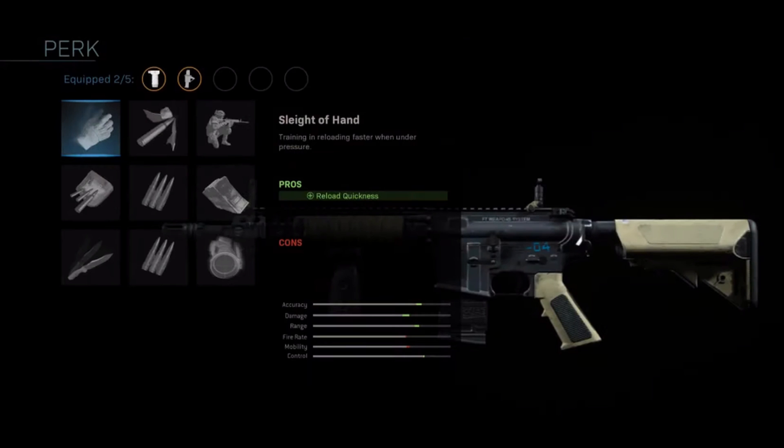If you want to select a perk on your weapon, you have nine to choose from. The first is Sleight of Hand, which makes you reload faster. The second is FMJ, which increases bullet penetration and the damage you do against equipment and scorestreaks. Next is Stance Train, which gives you extra accuracy in supported positions. Then there's Mo Money, which gives you additional XP from headshots — really valuable if you want to level up fast.